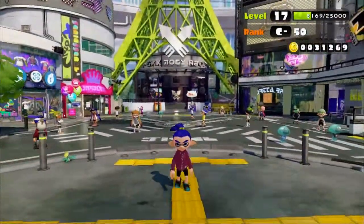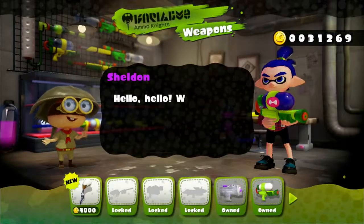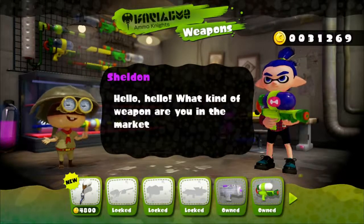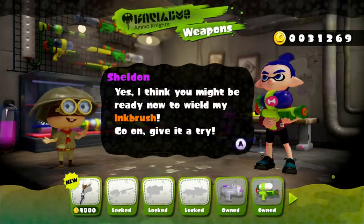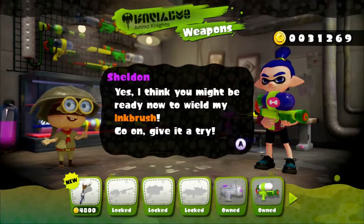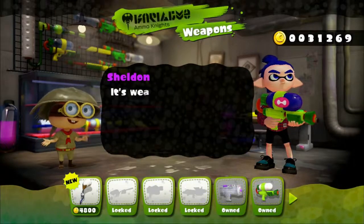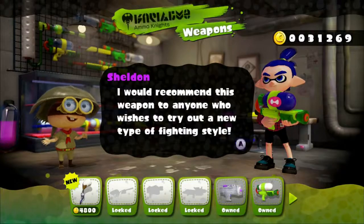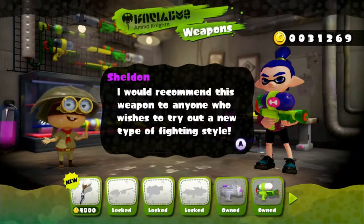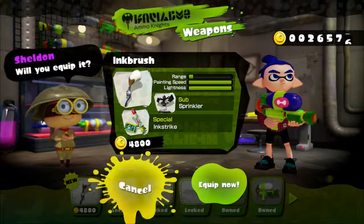I've been trying out different styles. At first I wasn't too keen on the inkling boy's fringe but I've kind of got used to it now. We might be ready to wield the ink brush. Similar to roller weapons but paints the ground as fast as a squid can dash. It's weak and a bit narrow but you can make up for that with sprinklers and ink strikes. Would recommend this weapon to anyone who wishes to try out a new type of fighting style, which I do. So we're going to buy this but not equip it now.